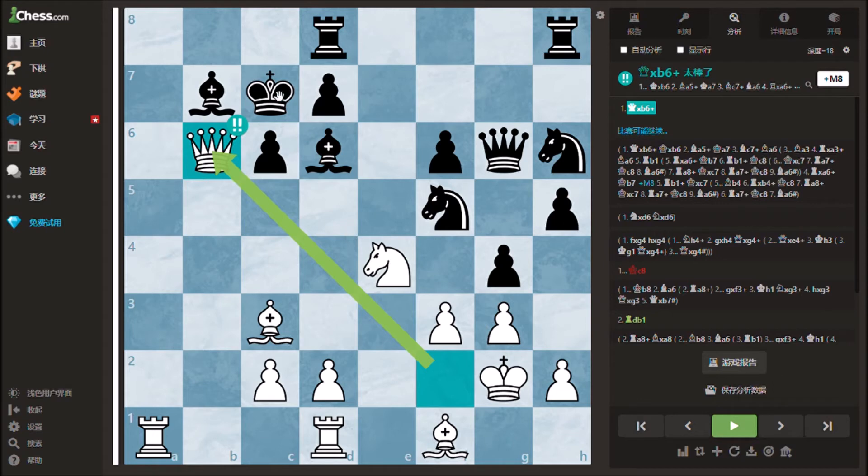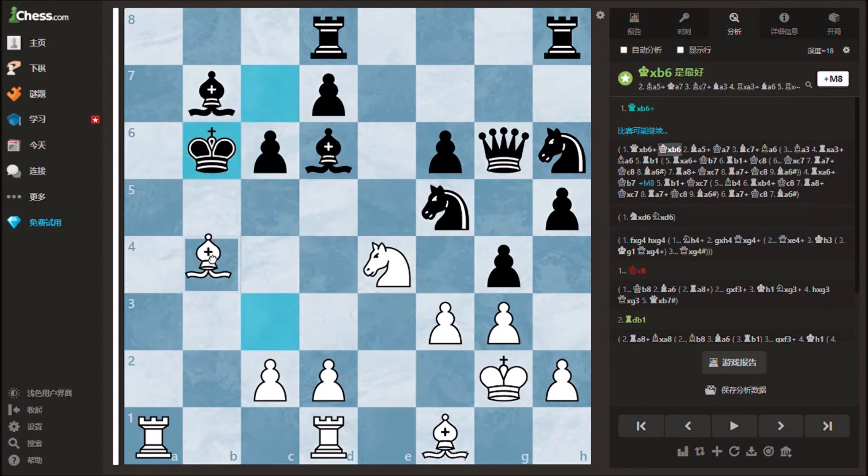If black takes the queen on b6, white can activate the dark squared bishop by playing bishop a5, leaving black with the only legal move king a7.